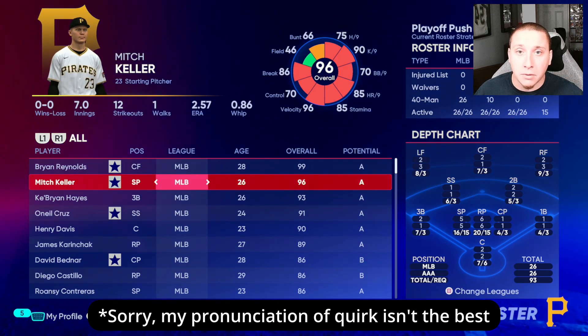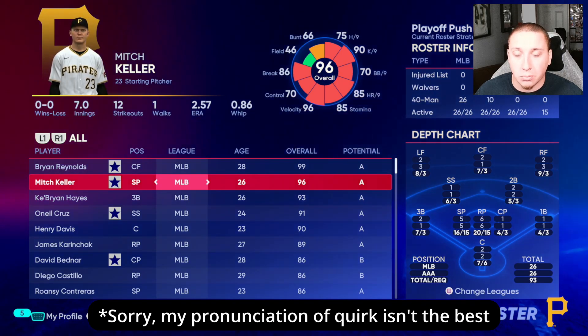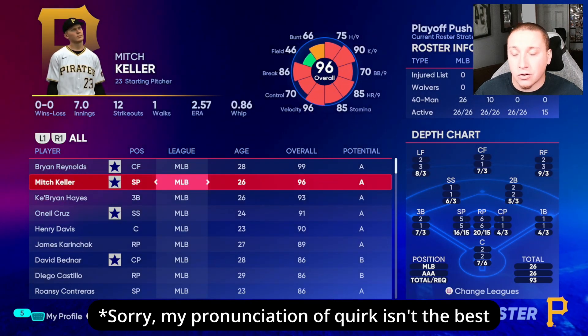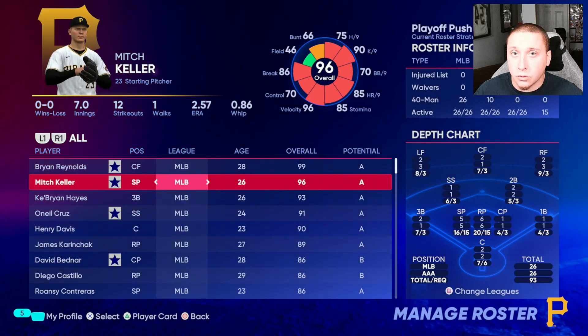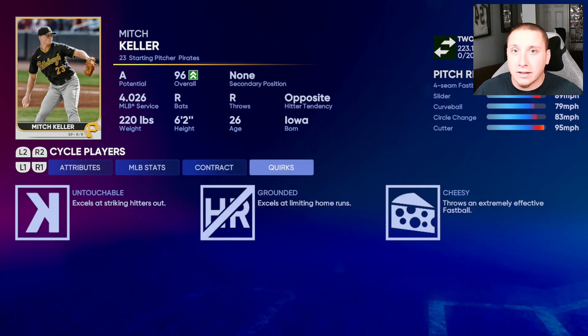First, let's talk about how to view player quirks. I'm going to go to the roster — though this will be different for other modes. For Diamond Dynasty, look at your player card and scroll over. I'll go to Mitch Keller as an example. Press triangle on their player card — the same control translates to the Y button on Xbox. We can see the player's attributes, and to get to the actual quirks we press R1 or the right bumper a few times to get over to the quirks tab.